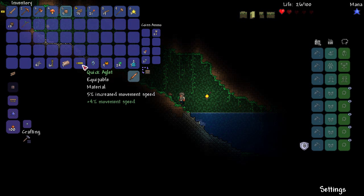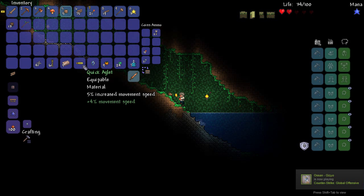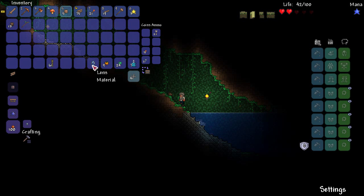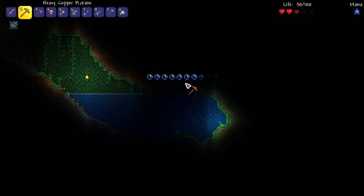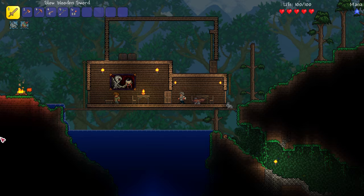I just looted this chest down below. I want to use this as a good example to demonstrate what we will keep and what we will not. An aglet is an accessory we can get in a crate, so we are not keeping it. Same with the iron bars. Same with the shuriken. I got the lens naturally, but yeah, I've come down here to try and find a little bit of extra money. This looks like another little pond area.